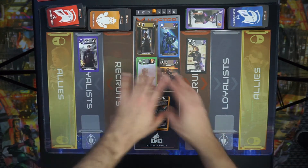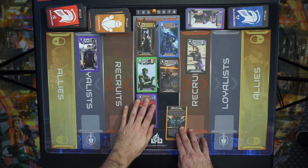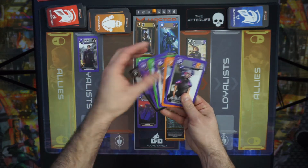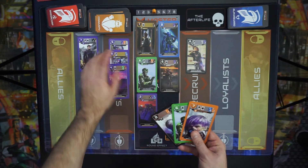Then we're going to play our moves, and we'll draw an end of turn card — it happens to be purple. So I would take from the afterlife, and there happens to be three. This is a great one. So I'm going to go one, two, three, and I would get that.